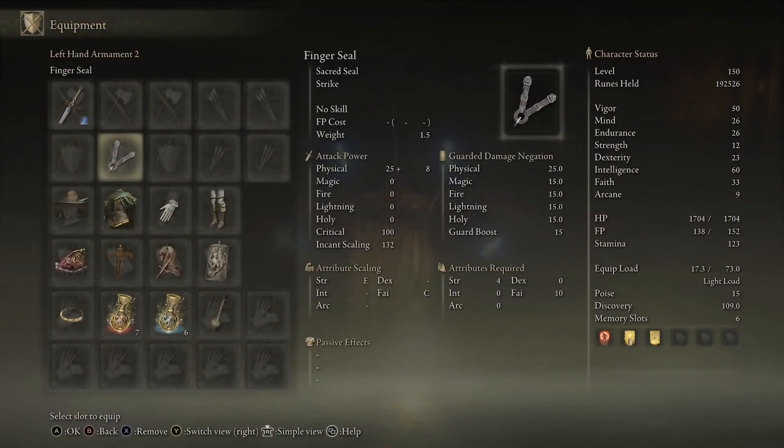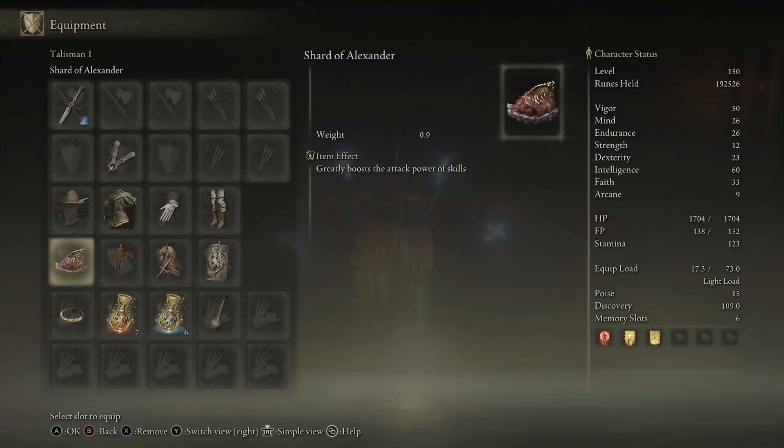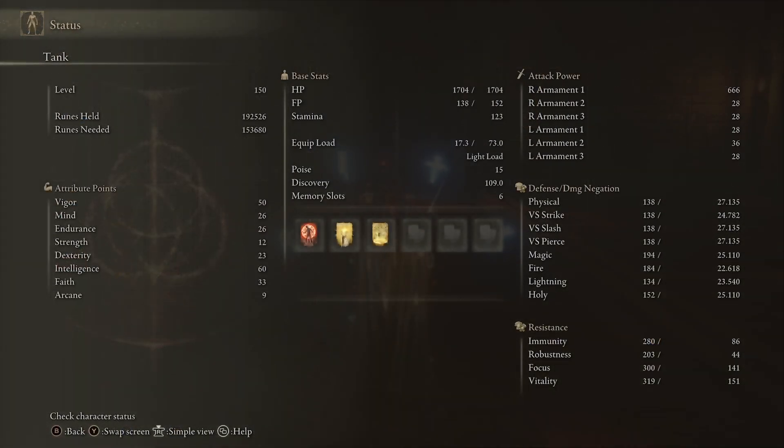For equipment, we have Rosier's Rapier plus 25 — any seal will do. We have the Spellblade set, Shard of Alexander, Ritual Sword Talisman, Dagger Talisman to increase critical hits, Dragoncrest Greatshield Talisman, the Magic tier, and the Faith tier or Defense tier for buffs. This is a really powerful setup. If you're looking for the replacement for Flame of the Redmanes, this is no doubt a great one. To enhance damage on the Glintblades and the weapon itself, use Magic Affinity, go for the minimum Dex, and go high Intelligence. You'll want at least 50 Vigor. Getting those stance breaks and critical hits is a lot of fun — it's a well-rounded build you can get by mid-game.